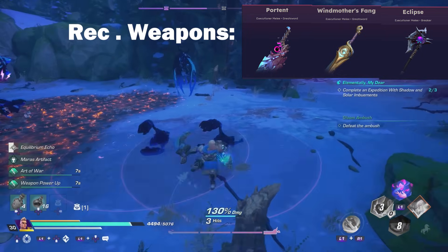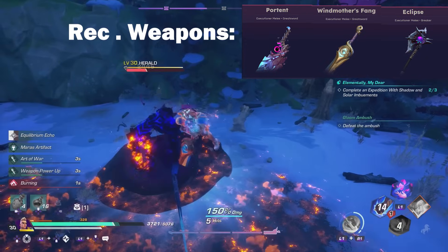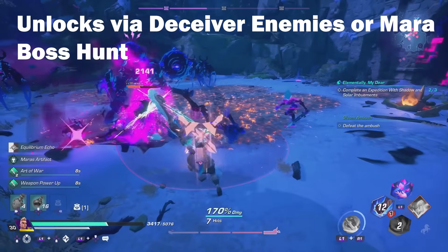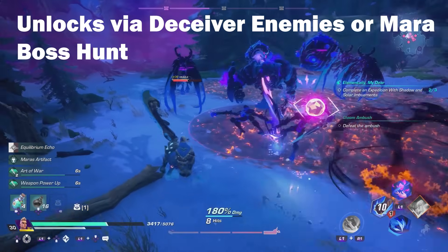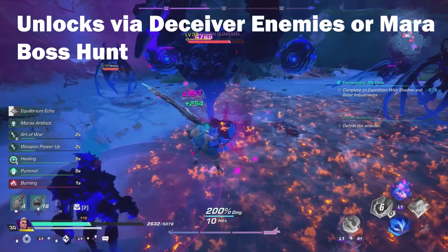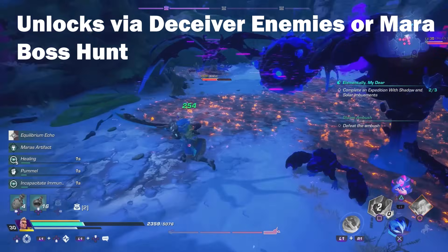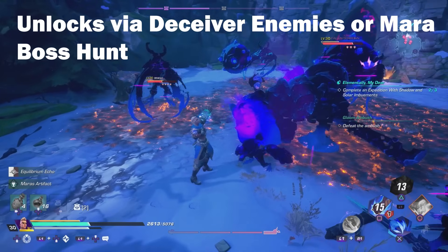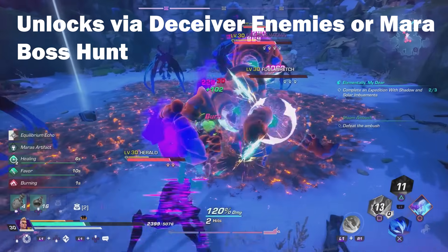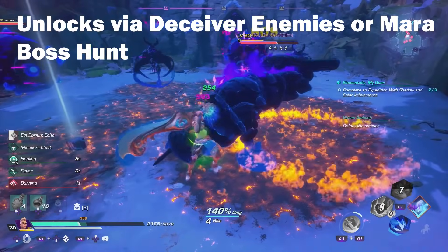If your RNG is really bad or you don't want to rerun stuff too much, you can just continue the main quest and get to the Grand Deceiver Mars boss fight. It's like a big version of the chest — a boss fight you'll get later in the game, and Senja is a guaranteed drop from that the first time you complete it. Just keep in mind that's like one of the last few bosses you fight in the main story campaign.